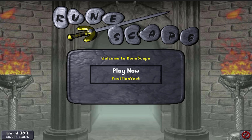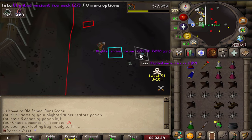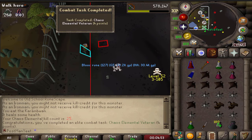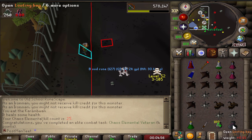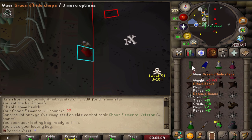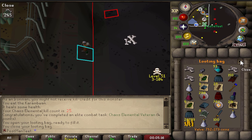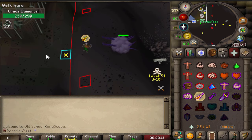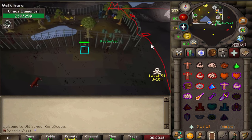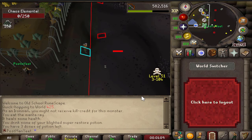We might still be able to finish this KC. I'm gonna try, then we come back and finish the kill. I actually got kind of excited seeing that on the floor — I forget I have them highlighted. Hey, look at that: Chaos Elemental veteran. Not bad, not bad.